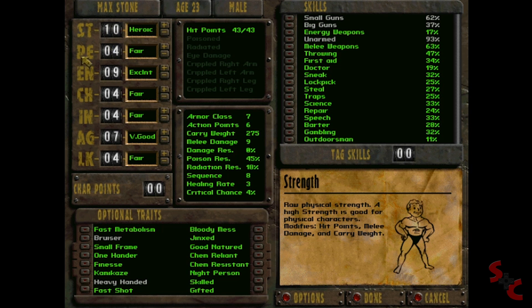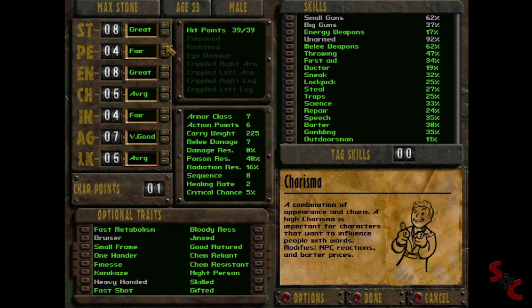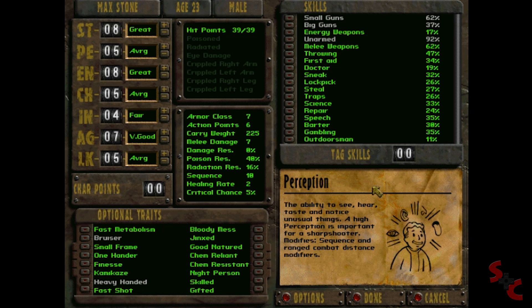All right, so we've got strength, perception, endurance, charisma, intelligence, agility, and luck — the SPECIAL stats. Endurance is high, strength is high, intelligence is low, charisma is low. Let's take a couple points from strength, maybe a point from endurance, and bump up charisma and perception — those are probably going to be pretty important. For the record, we have no idea how this game works at all.